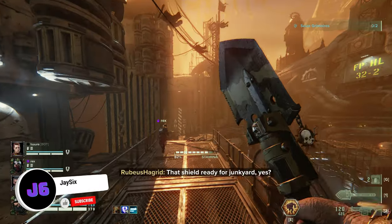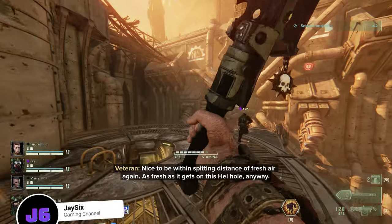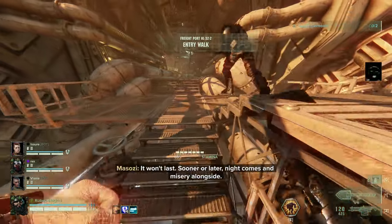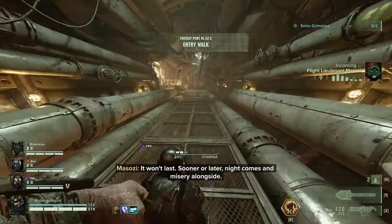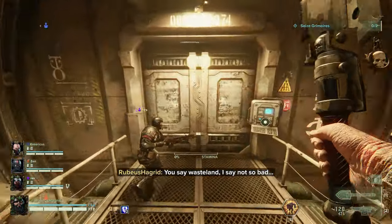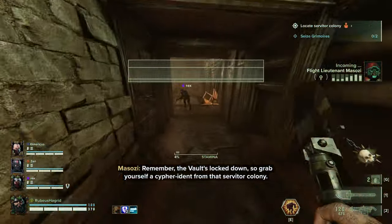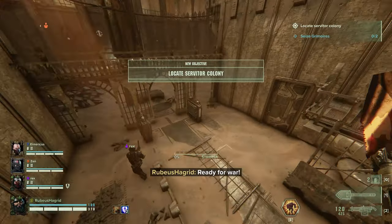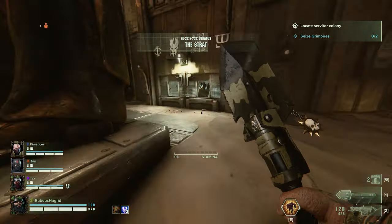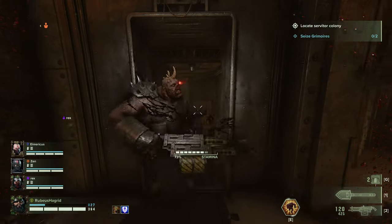Okay guys, welcome back to some more Darktide. We're using the Ogryn class today and we have this rather epic shovel which I have named the Shovel of the Gods. It has a critical buff and a critical hit damage buff, which is quite good. Although this is a Malice difficulty, the tactic for today is to shovel and fist - so everyone's gonna get shoveled and fisted, including this guy.